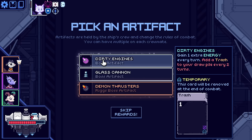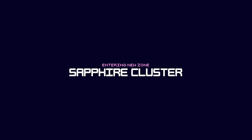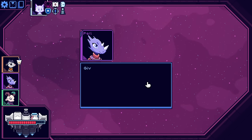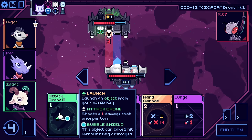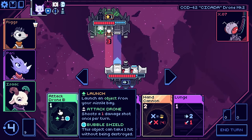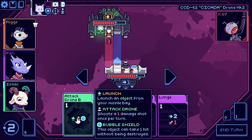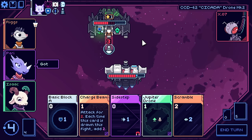Gain an extra energy every turn, but your ship's cannons become weak at the start of combat - that seems like a pretty good trade, we only have the one cannon. Gain an extra energy every turn. Add a trash to your draw pile every turn - no. Gain an evade every turn but you can't have more than three - that's not bad either. I'm going to go with the glass cannon. I think it's going to be the better one for us right now.